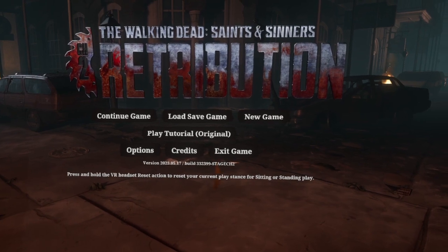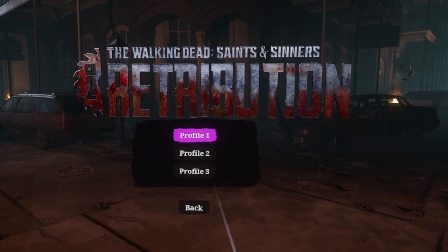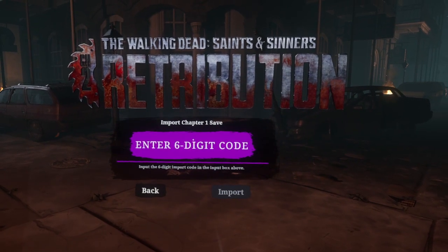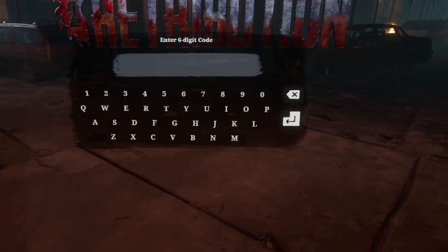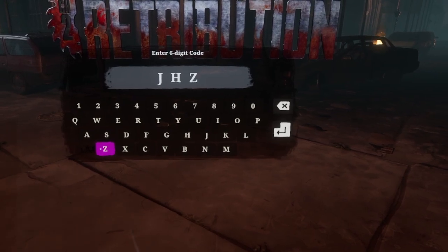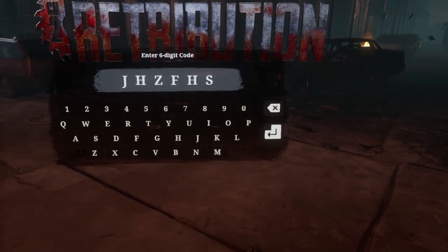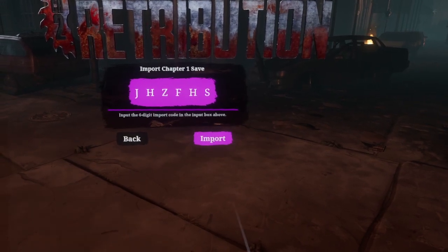To use an import code, click New Game because it is going to overwrite a profile. Select a profile to overwrite, then select Import, then select Enter Six Digit Code. For the lighter skin tone male voice, the code is Juliet Hotel Zulu, Foxtrot Hotel Sierra — so J-H-Z-F-H-S. Click the Enter button and then select Import.